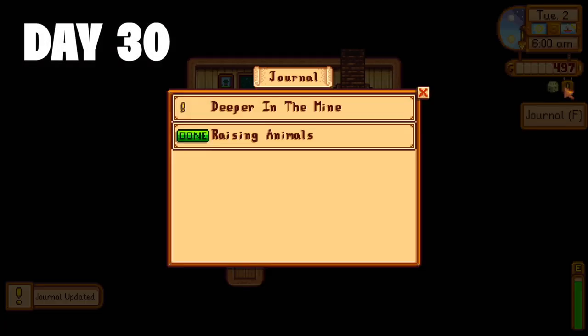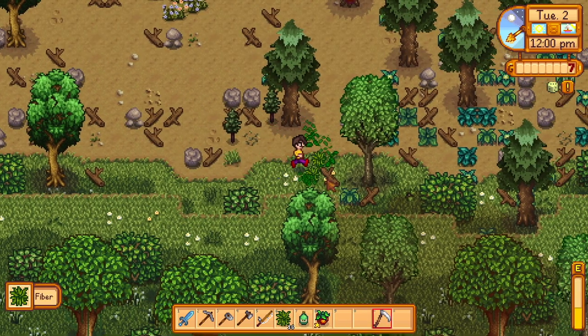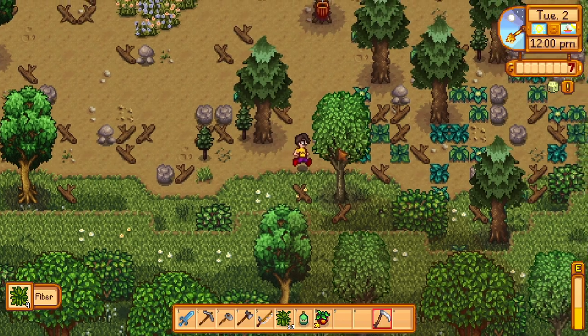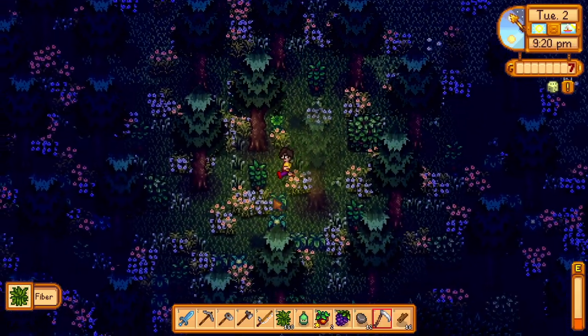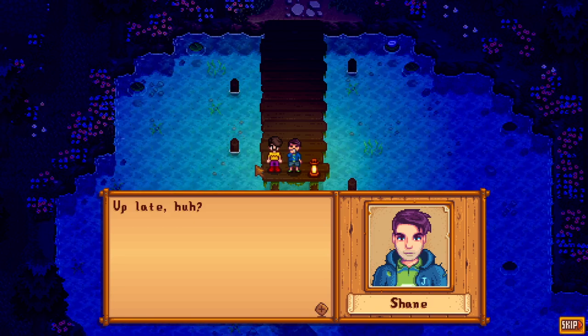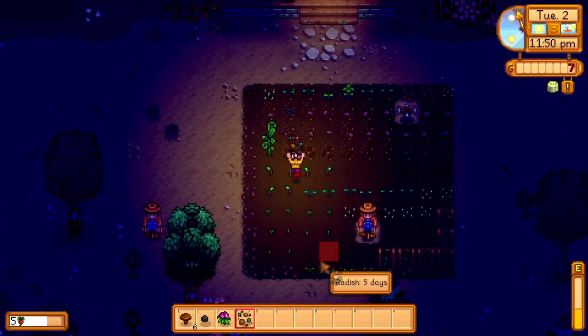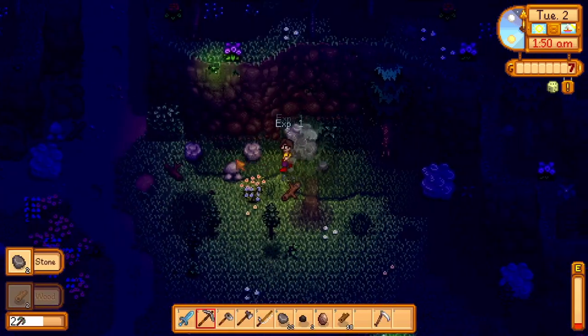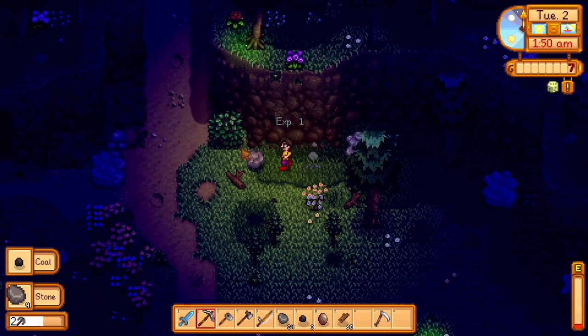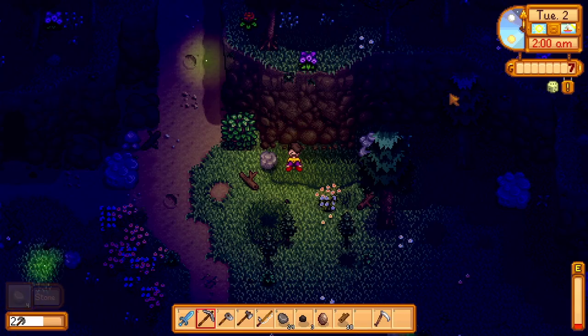Day 30. I get 100 gold for building a coop, finish planting the rest of yesterday's seeds, and go around the farm looking for some mixed seeds to expand even more. On the way home I got the cutscene with Shane at the lake where he opens up a little bit more. I plant some mixed seeds and start cleaning up around the farm until... oh, right, bed. Yeah, no money made today — day 30 done.